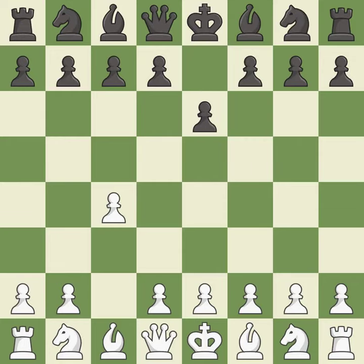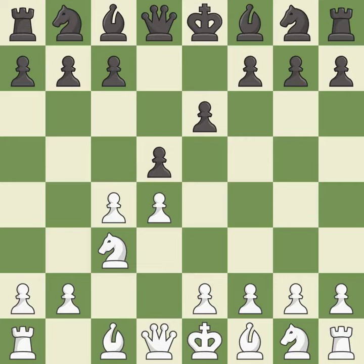e6 prepares the d5 pawn push and allows the dark-squared bishop to develop. This activates a knight by developing it off of its starting square. This threatens to win a pawn. The bishop is ready to be developed to an active square. This develops a knight off its starting square, getting it into the action.